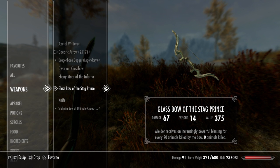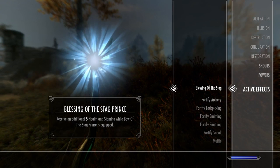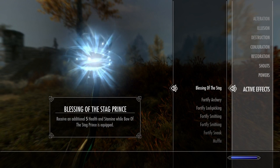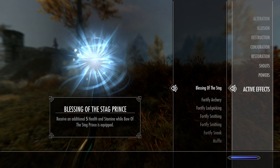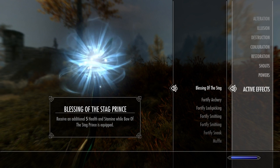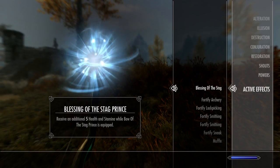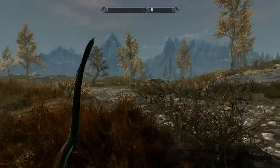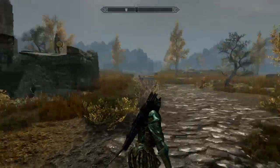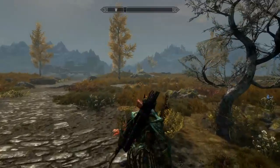So what this bow does: the wielder receives an increasingly powerful blessing for every 20 animals killed by the bow. When you first get it, go to your active effects and you'll see the Blessing of the Stag. Since we haven't killed any animals yet, it's a very weak blessing — but it gives you an additional five health and stamina while the bow is equipped. This is unique because it's the only weapon in the game that gives you both health and stamina boosts.